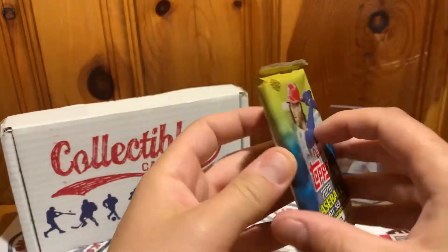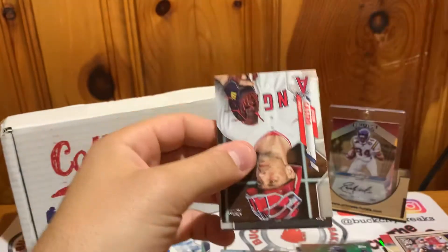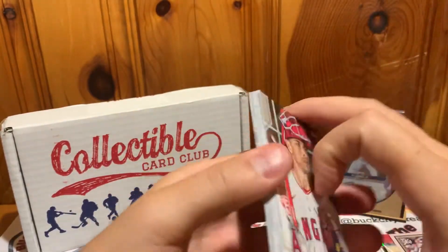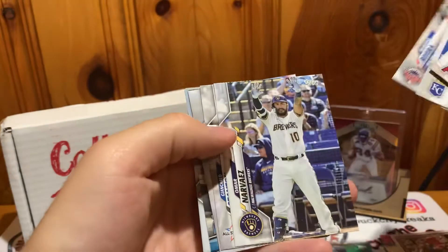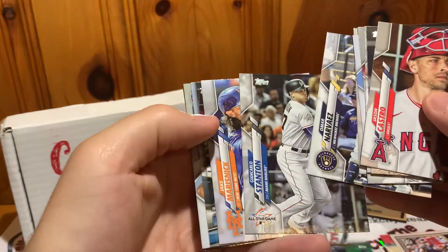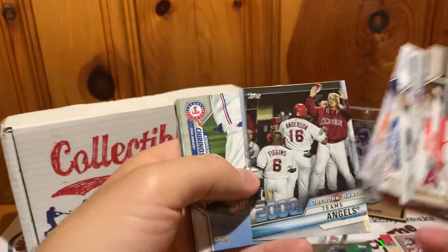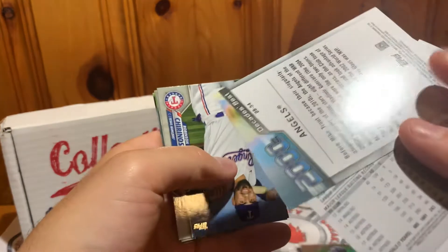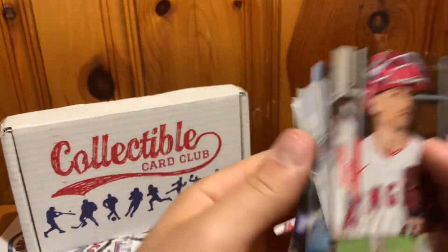2020 Update Series — didn't find most of the rookies in here. We got Albert Pujols, Mariano Rivera, Giancarlo, a Decade's Best team of the Angels, and no rookies for us.